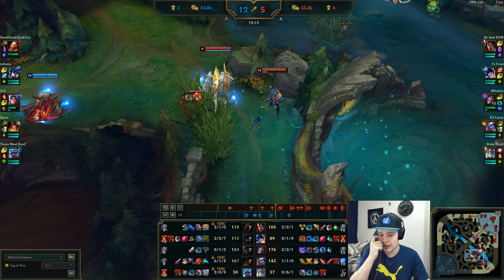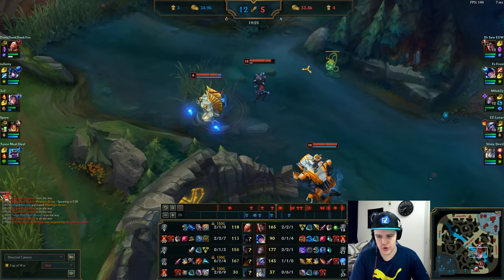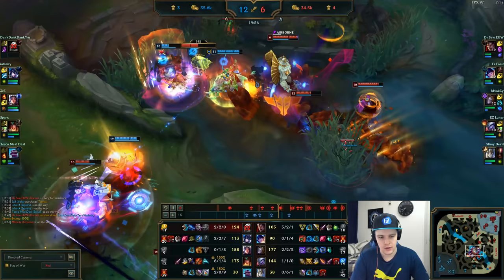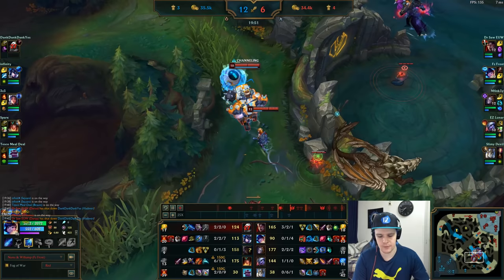If you don't get the greatest early game on Nunu — for example I only have four assists and not much kill participation at 20 minutes — things get a little tricky. But remember: Nunu is very good at teamfighting. If you just place your ultimates correctly, you can allow your carries to survive teamfights very easily. Vlad gets caught out and the Dragon will be spawning soon — we definitely want to go for that.